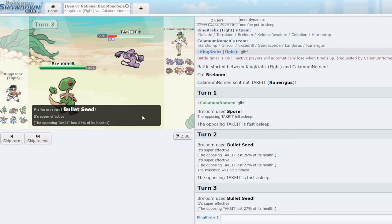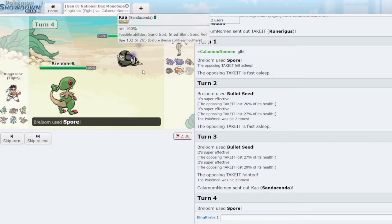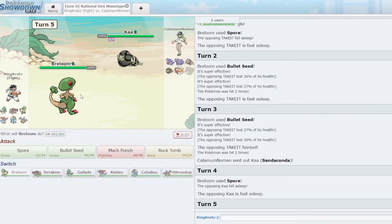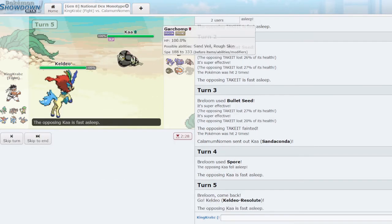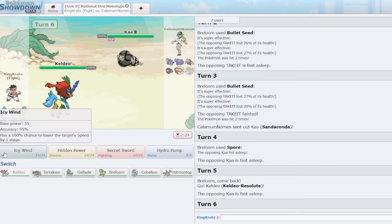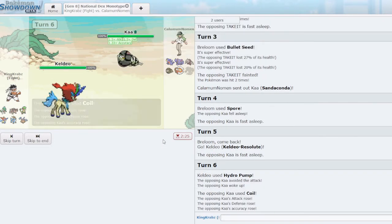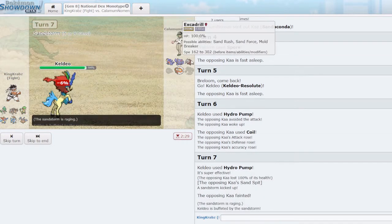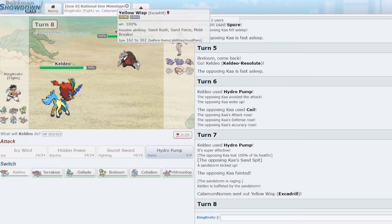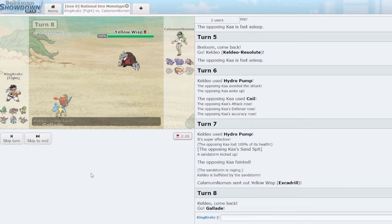I Spore again and value keeping Breloom healthy, so I go into Keldeo. I feel like I can afford to Hydro Pump — Garchomp probably doesn't live comfortably. Nice, it doesn't. Escadrille can easily come in here. I don't value Gallade much in this game, so I sacrifice it to an Earthquake, which tells me what their intention is. My team is very earthquake-weak, so Breloom is the play and we Spore. They Crit me — that's so bad; that puts me into Focus Sash range with the sand.